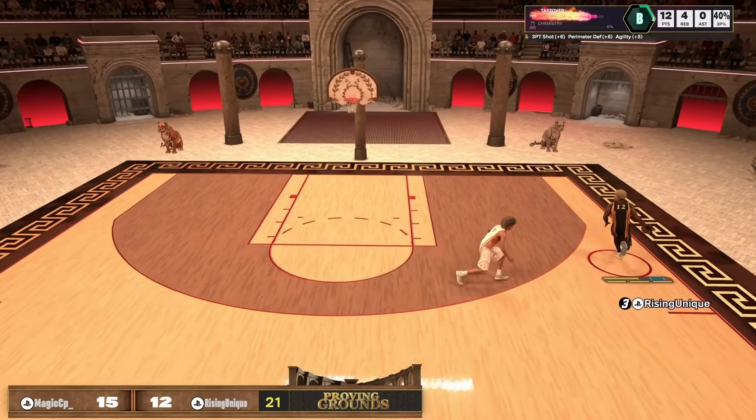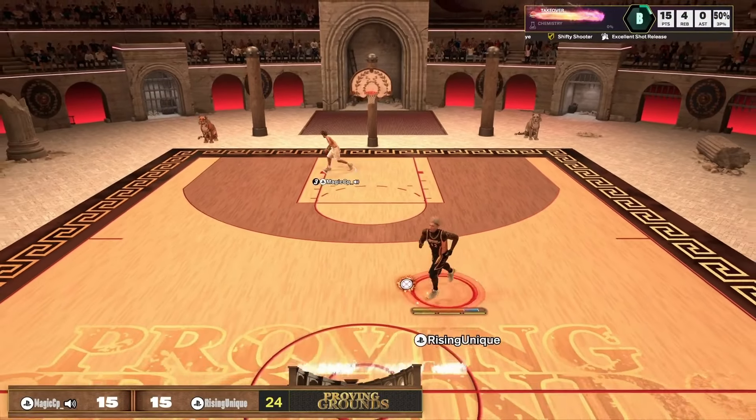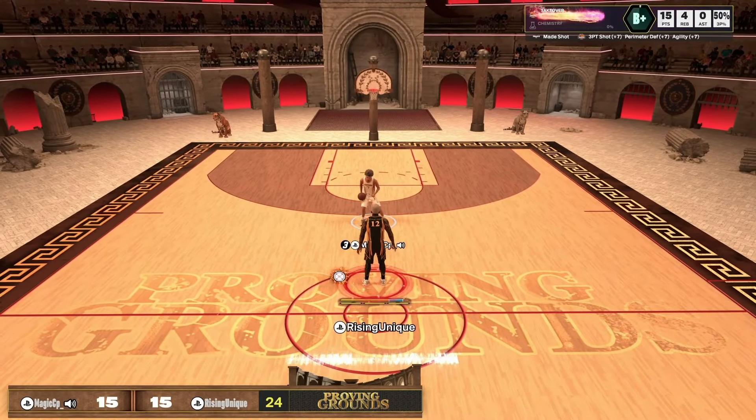I can literally dribble on this build as well — it gets Ankle Breakers. Look at what I'm doing: Chad Mutter slide, fade to the corner, green right in his face. This is the best build in the game. Now I'm gonna show you guys how to actually make this build and give you guys the animations for it.